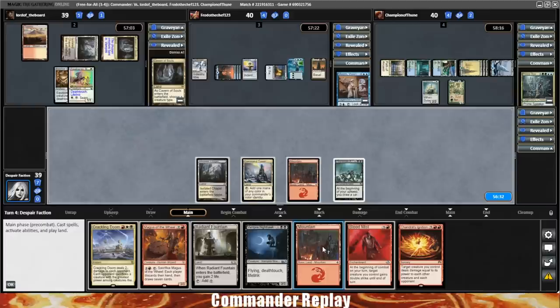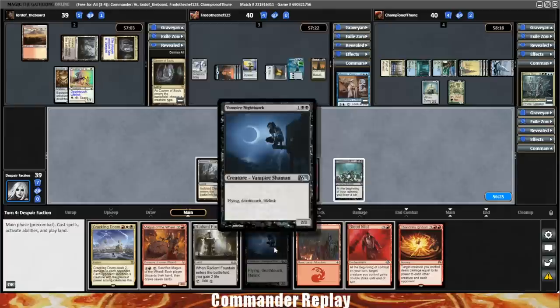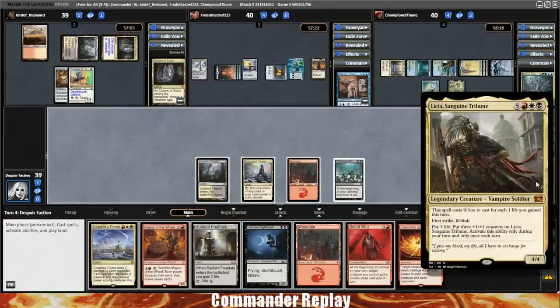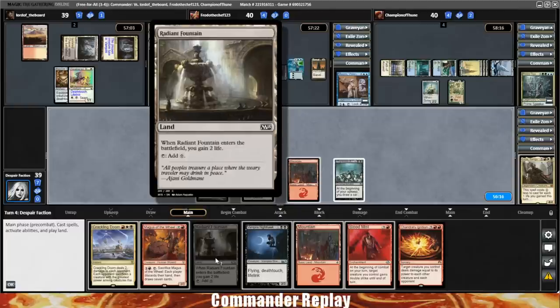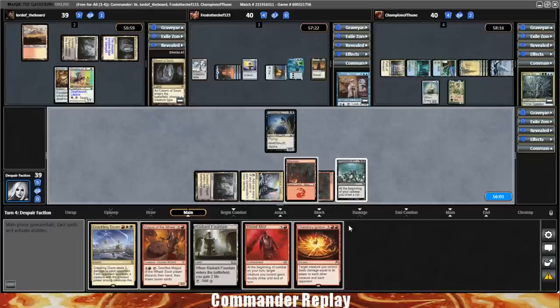The most mana-efficient thing to do is play a Blood Mist, but I think we're a ways away from needing it. I actually want to get the Vampire Nighthawk in — if I do my math right, that's eight mana. Next turn we'll be on five lands with a Radiant Fountain, and we should be able to get Leisha in pretty easily next turn if we go for Vampire Nighthawk right here. Play the Mountain, play the Nighthawk, and pass the turn.